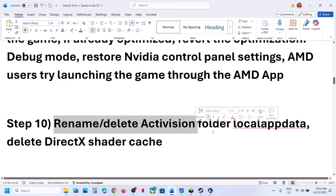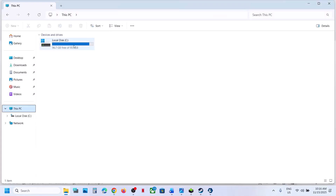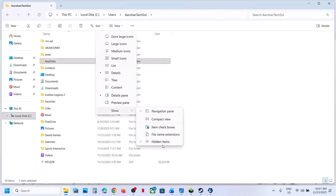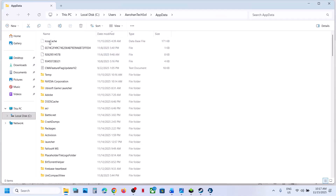The next step is to rename or delete the Activision folder. Open File Explorer, go to This PC, open C drive, Users folder, your username folder, then AppData. If you don't see it, click View at the top, select Show, and put a check on Hidden Items. Open the AppData folder, then open the Local folder.